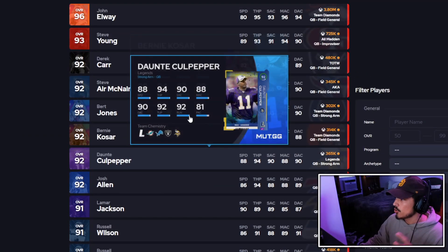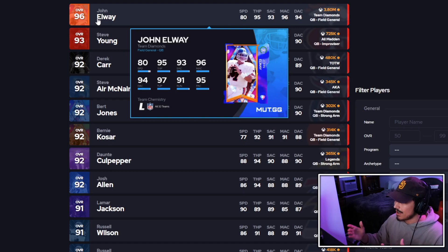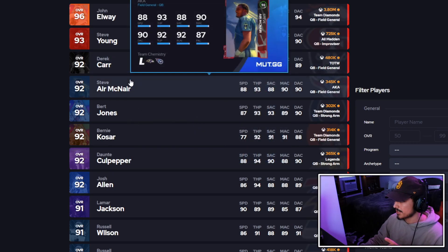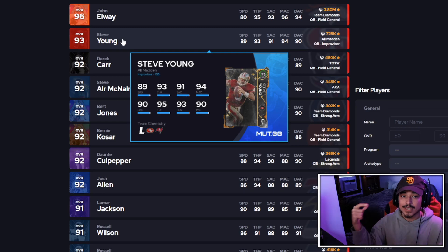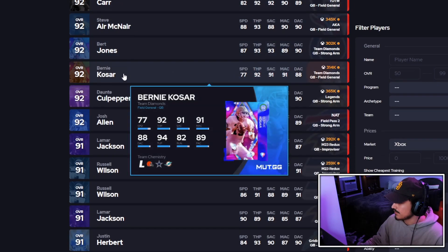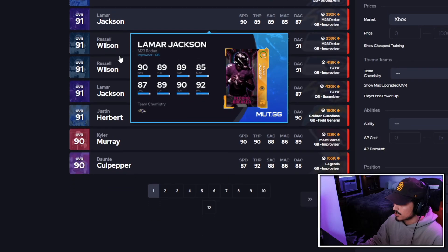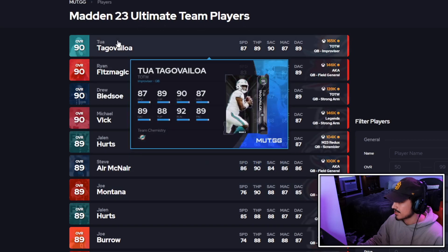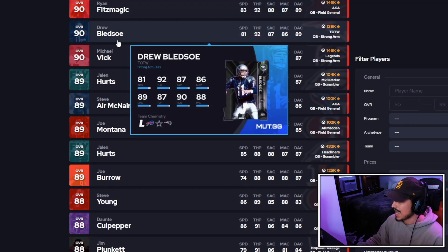Let's get into the 'who would I rather' segment. John Elway is number one. I'm going Steve Young over Derek Carr. McNair is number two — I think number two and three can be flipped between Steve Young and McNair. I really like this Steve Young card. There's maybe one throw where I'm not sure, but outside of that the card played amazing — short to mid, can do everything, stats are great. Steve Young is number three right now, or number two depending on preference. Good stats, good abilities, can literally do everything.